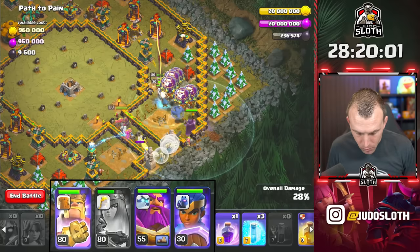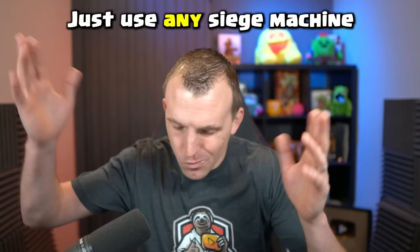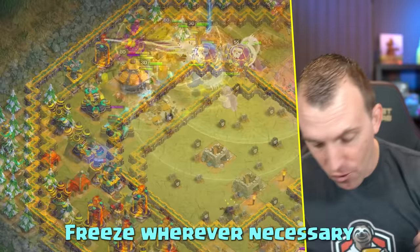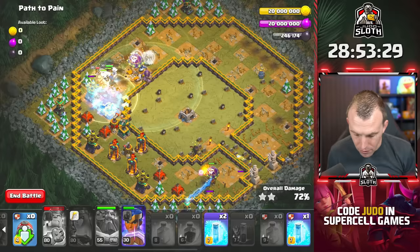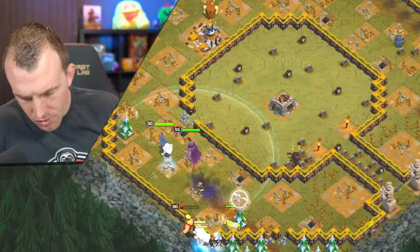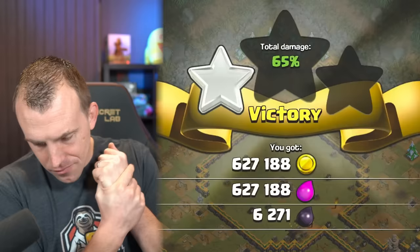King Ability, then a few seconds, Warden Ability — and you can Rage to take advantage of that. If you don't have the Battle Drill, just use any Siege Machine. Use a Heal over to the far side when you have a lot of Splash Defenses. Freeze whatever defenses are necessary — for the most part you should be able to freeze the core defenses, like the Single Inferno and the Multis. There's no time on these Goblin Maps, so if you miss a Tesla at the top, no worries. Another three-star in the bag.